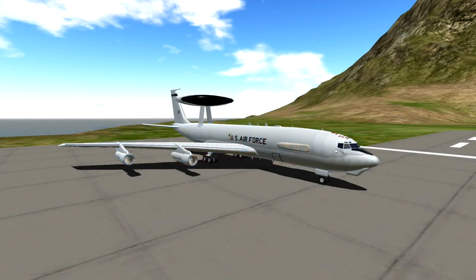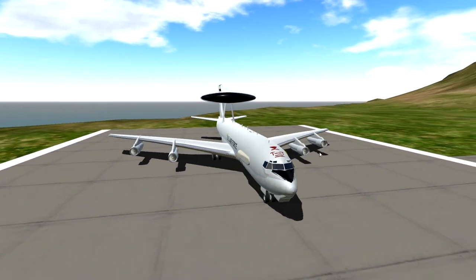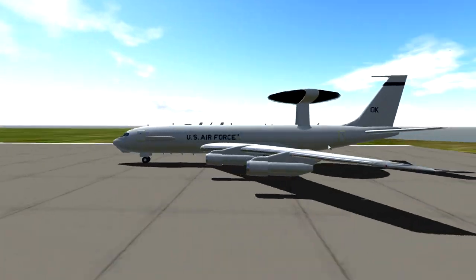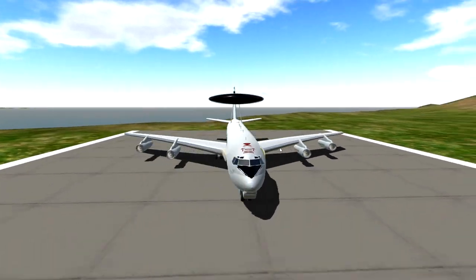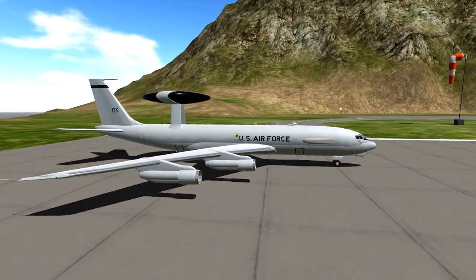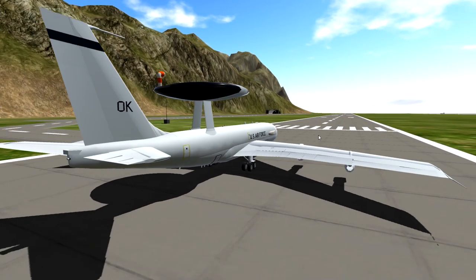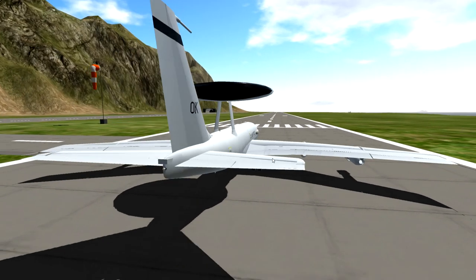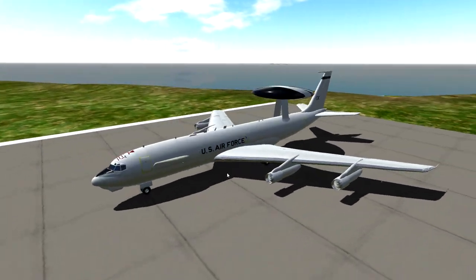Alrighty, hello guys, welcome back to another Simple Planes video. Today we are checking out this Boeing E3 Sentry. I'm not really too sure what we're gonna do with it because it doesn't really work in-game, but we're gonna take off anyway. We're gonna fly around the island, and we might try to take off from here, land at Wright Airport Island, the other island over there, and then we'll see what happens from there.